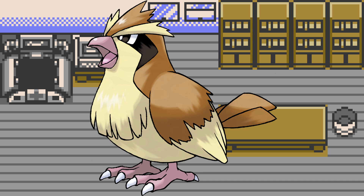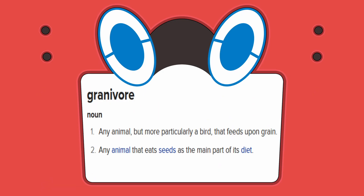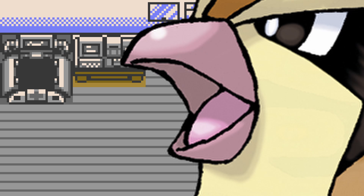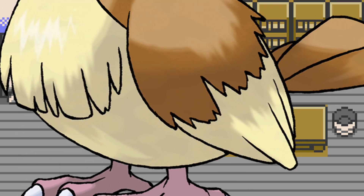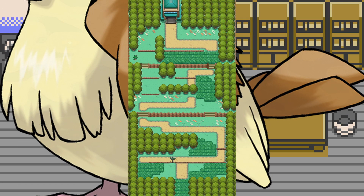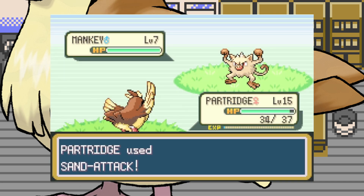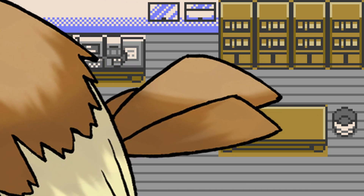Up first is Pidgey from Kanto's Route 1. Its beak is clearly that of a granivore, but like all birds, it'll eat just about anything. Its claws are flat, which is likely for better support on the ground. Its fat and stubby wings mean maneuverability over long-distance flight, which is sensible considering its forested habitat and ground-dwelling habits. Its stubby wings also help blow sand and wind for various reasons. The fat tail means better propulsion off the ground when taking off, and easier speed to control in the air.